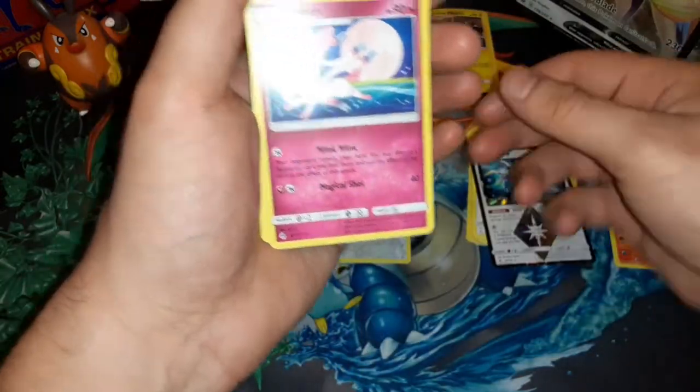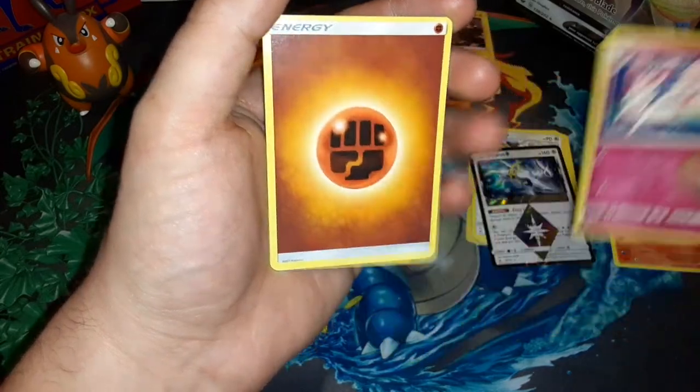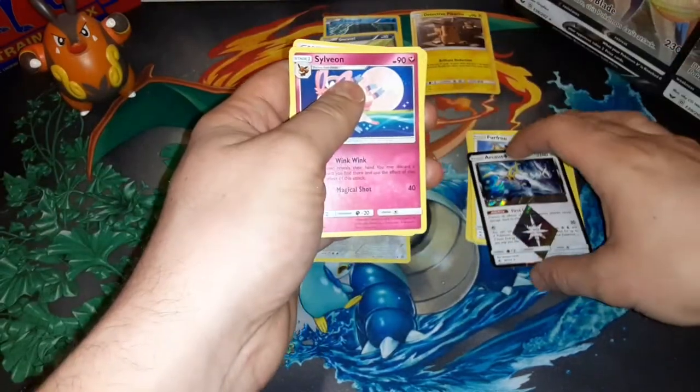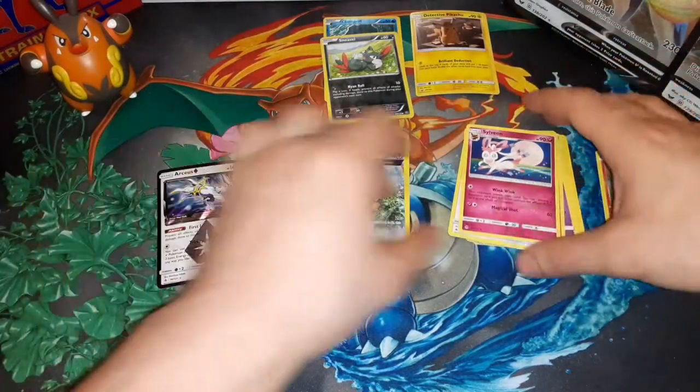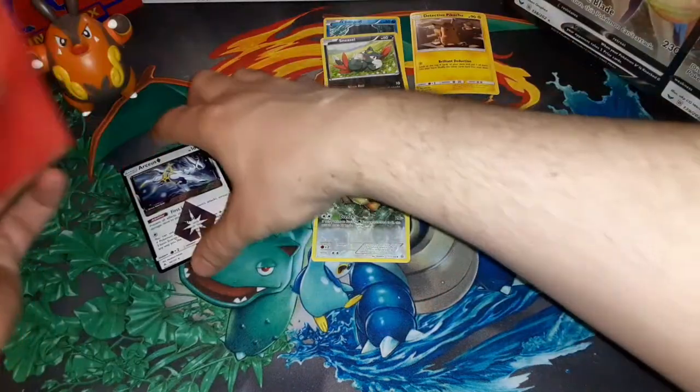Sliding the sleeve on — fighting energy. Oh okay, that was worth it from that pack! This is that Detective Pikachu though — kill me with that.